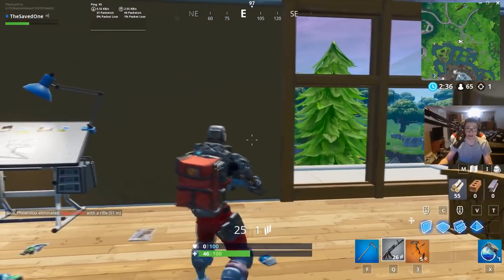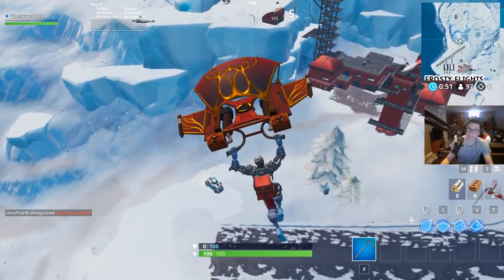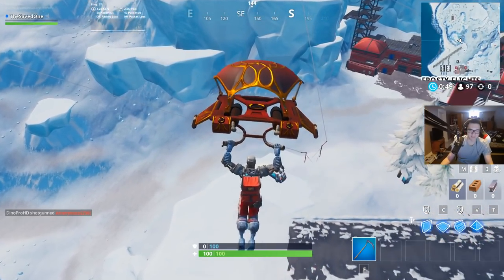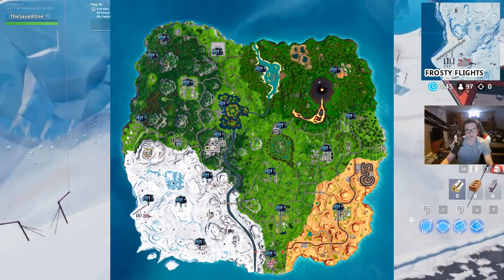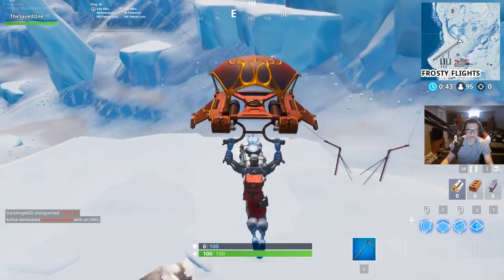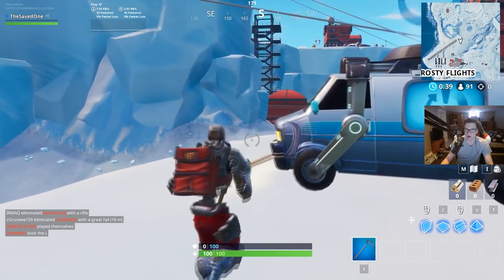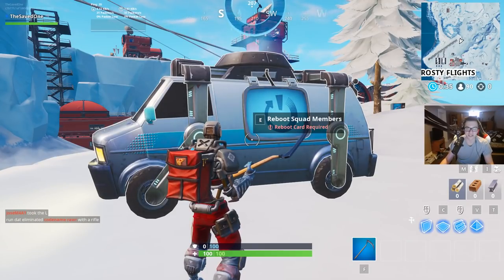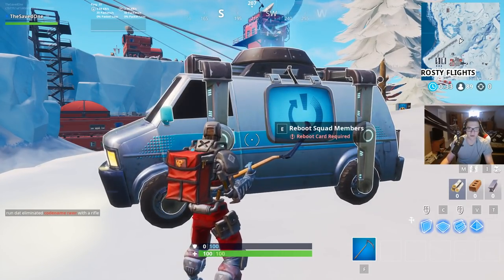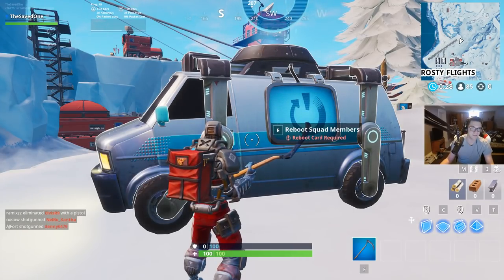For our last challenge, you have to revive a teammate at a revive van. Up on screen right now are all the locations where you can find revive vans. Here is one right at Frosty Flights — I believe all of these are RNG, so you can go to any location on the map and there should be a revive van there.